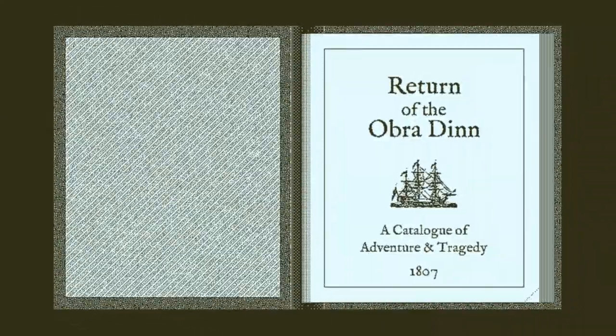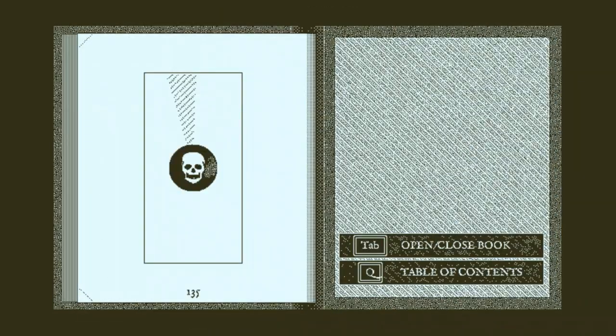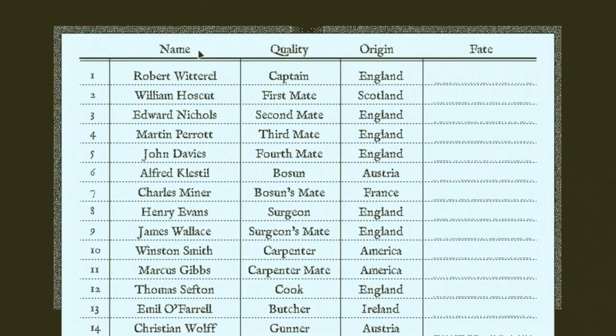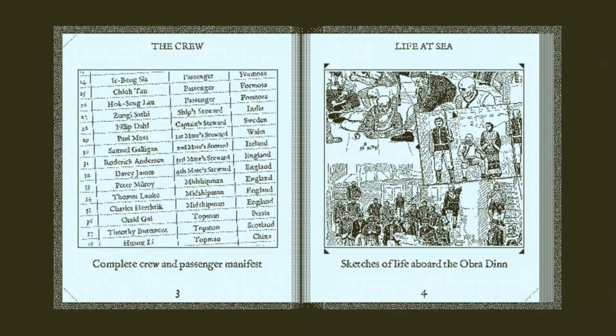The game plays out as a first-person investigative game. To aid you, you have two main tools given to you at the beginning. The first is a book which contains some useful information about the ship, but is largely blank with only chapter titles followed by empty pages. Your job is to fill in the pages with accounts of what happened on board. The book comes with a ship crew and passenger manifest, listing every person on board — their names, positions, and origins. The fate section is unfilled; that part is up to you.